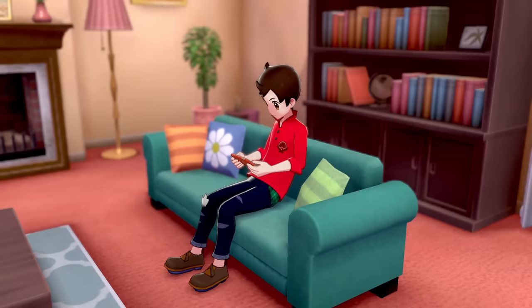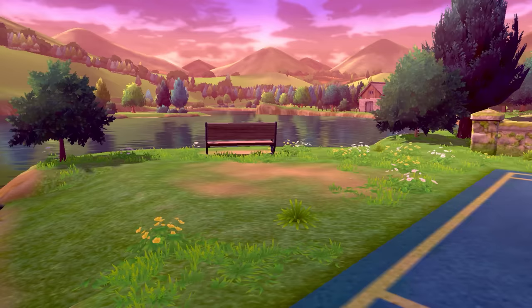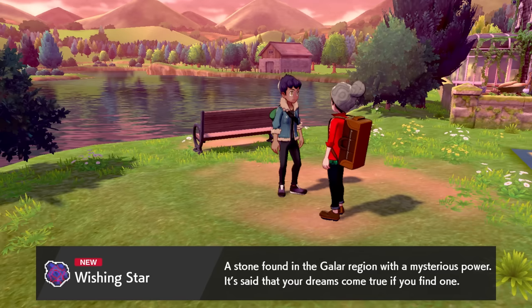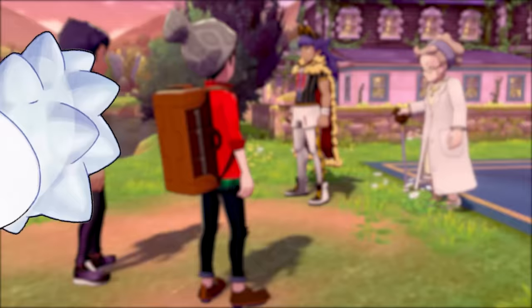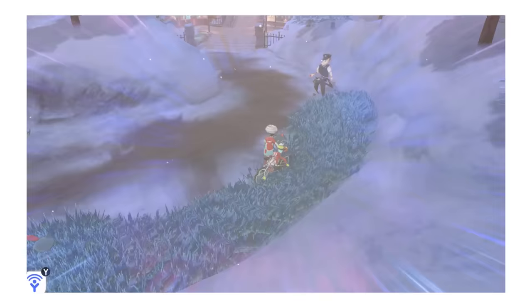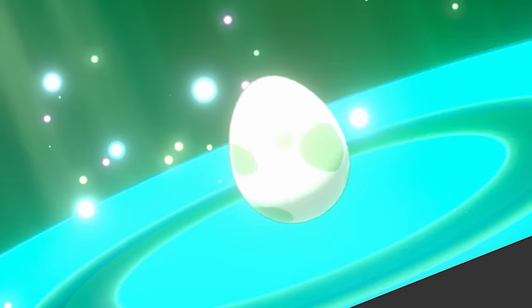We begin the game like normal — we wake up, get a starter from Leon, and choose Scorbunny because Snom is unfortunately not a starter. My adventure doesn't really start until I get the wishing star right outside of Professor Magnolia's house. From there I can finally trade Pokemon, and since you normally can't get Snom until very late in the game, I have to trade a Snom over from a different game so I can attempt this challenge.